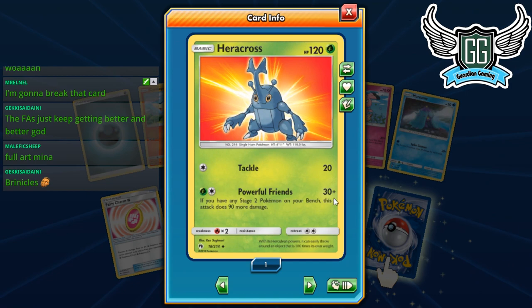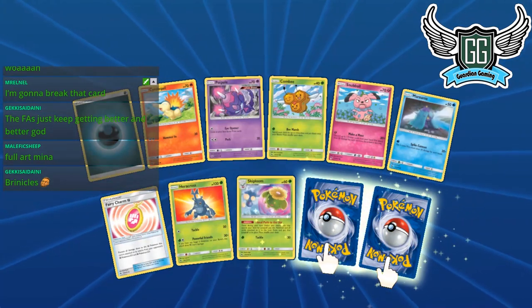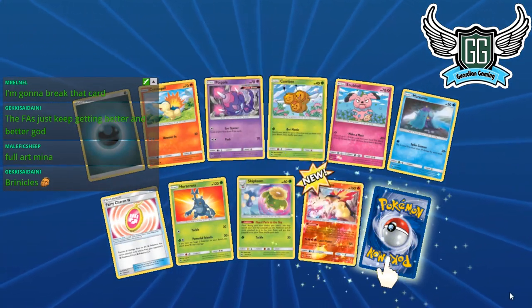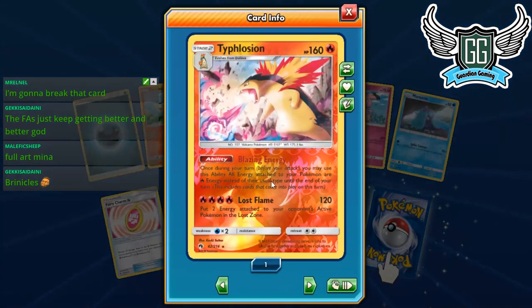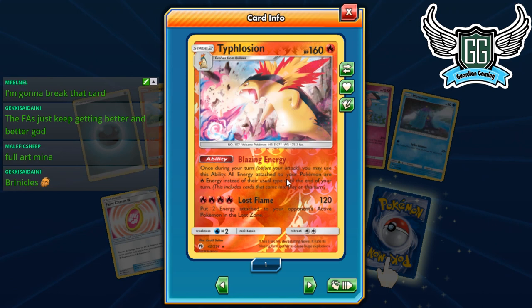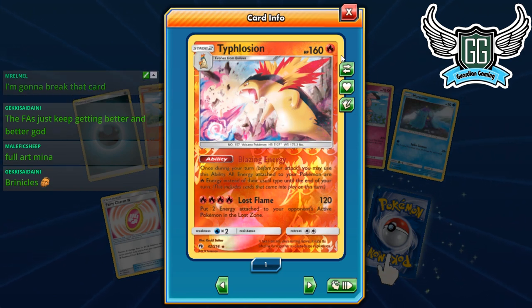Here's Hitmonchan — if you have any Steel-type Pokémon on your bench, it deals 9 more damage. Not very good; not like a great counter energy attacker. We got our Skiploom though, which is good. More Poipoles. We got Typhlosion reverse — its ability: once during your turn, all energy attached to your Pokémon are Fire energy instead of their usual type. Isn't this what Charizard used to have in Evolutions?